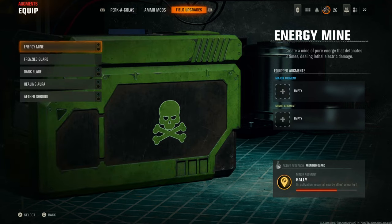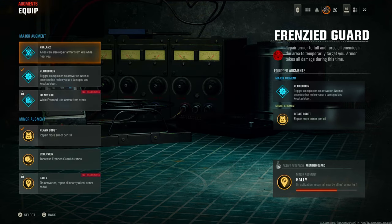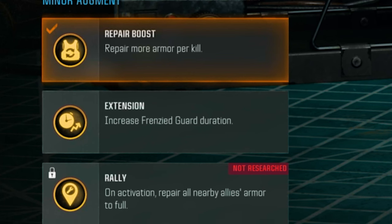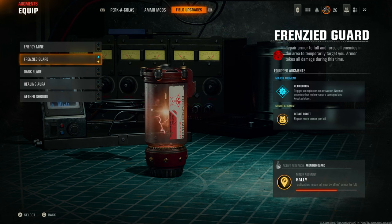Then you also want to go over to Field Upgrades, go to Frenzied Guard, and make sure that you have Retribution on, and also make sure you've got Repair Boost as well. These are very important — that's for the person going into god mode.